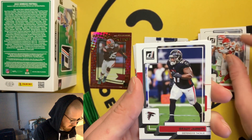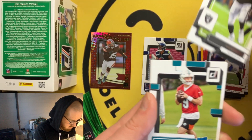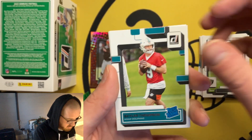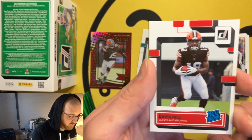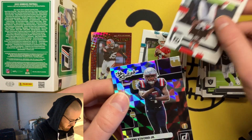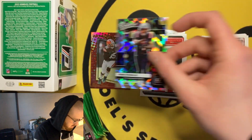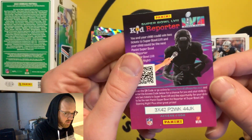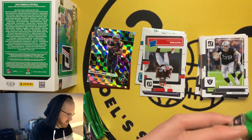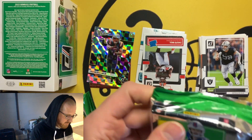Grady Jarrett, Skyler Thompson — not a bad one, he's gotten starts, he's a rookie QB. David Bell, Pierre Strong Jr. — and then there's a Kid Reporter card. I want to show you the code because I want to help, but Panini — come on. You knew this wasn't going to be released until after the Super Bowl.